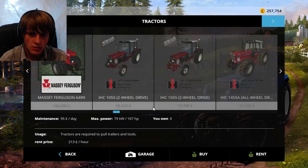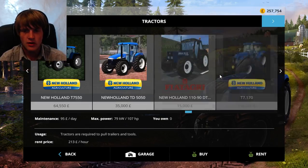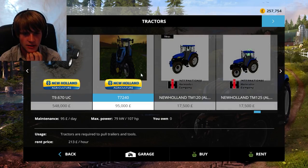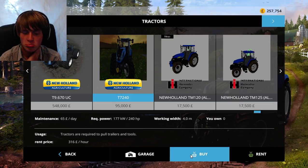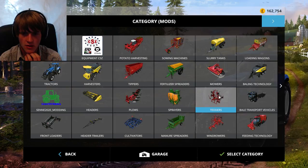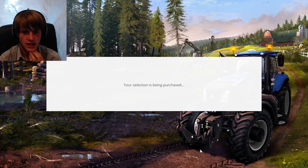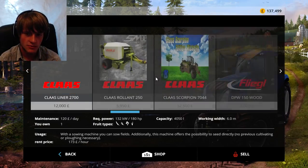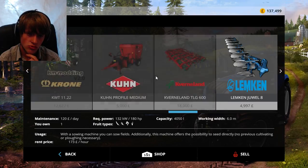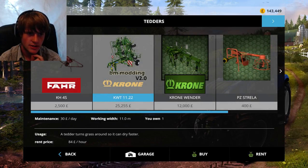Somebody asked for a T7, and Hayden very kindly sent me an edited one which is 240 horsepower. The Krone Tedder is going to be the KWT11.22 — it's 11 meters wide, which is going to be really handy. We're also going to be getting rid of the Claas Baler, because we're going to be getting the big Krone Ultima, I think it's called. So, goodbye Claas Roland — you've been a very good baler, but your time is now.